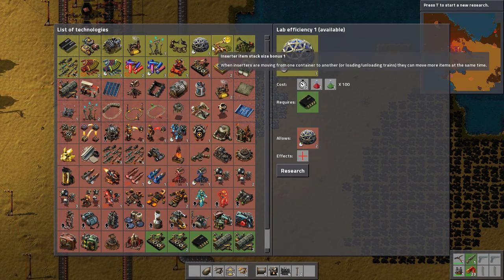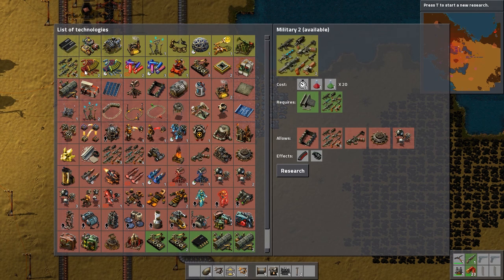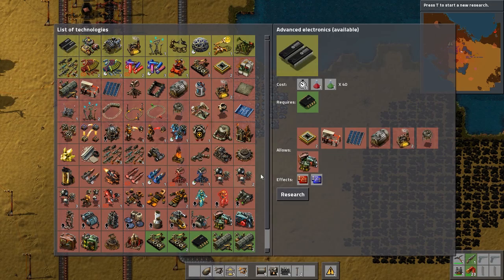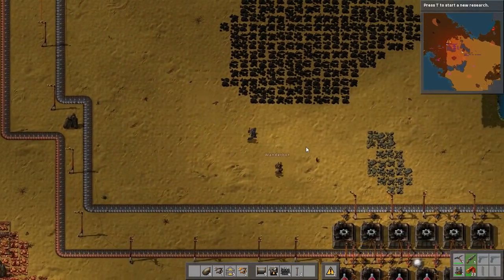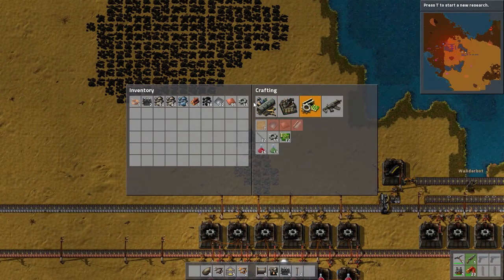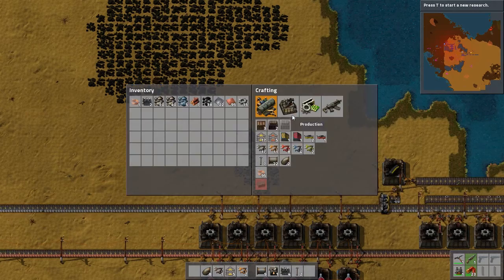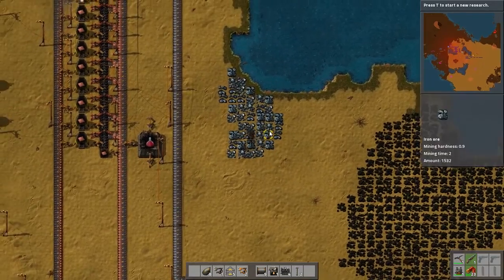We now have fast conveyor belts. I'm going to start replacing our entire iron track right now, because that's the thing that's going to hold us back the most. Which iron track? The stuff going into the assemblers. We don't need it going into the smelters so much yet.